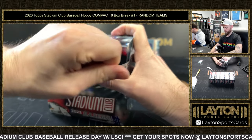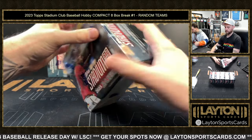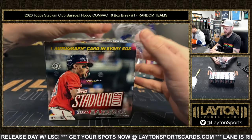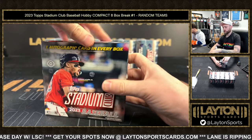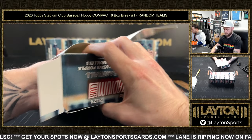Both of these are great options — hobby and compact. Compact at $70, hobby at $140. The only difference is the box topper, I think, and obviously what you get in a box, but it's just the compact is half. Pretty cool.